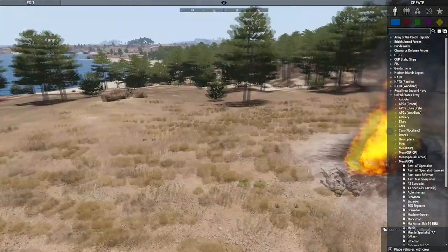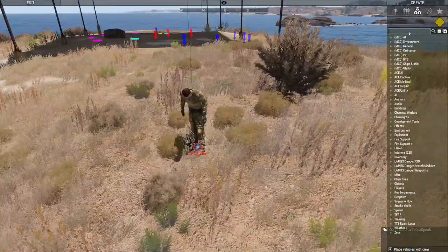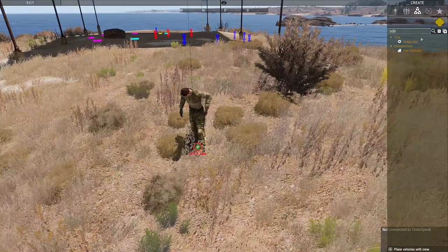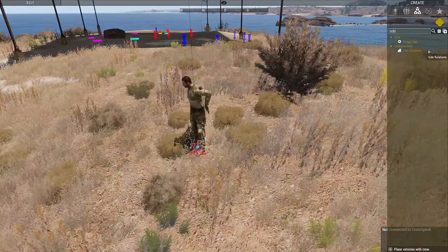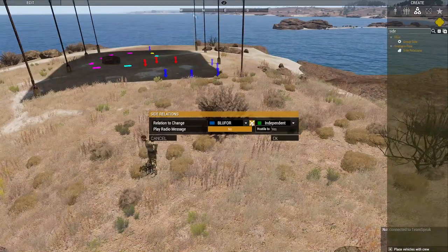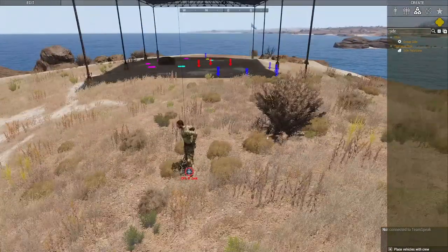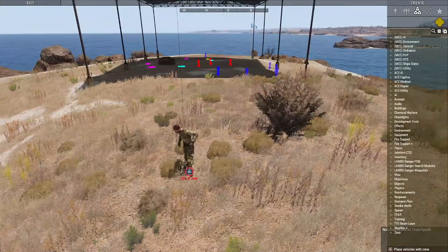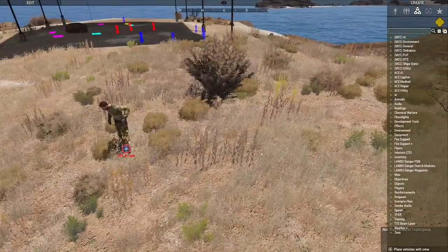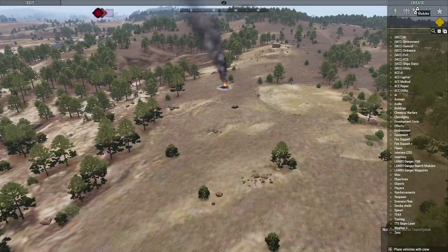Switching sides: most of the time you'll do this on players — for example if you accidentally spawn them as BLUFOR during PvP. Go to modules, type 'side,' and use 'change group side.' You can change yourself to independent and back. If you want independent forces to fight BLUFOR, go to 'independent hostile to BLUFOR.' You can also play a radio message with that, though it can be buggy. That's how sides work.